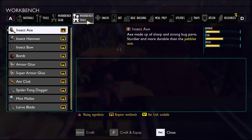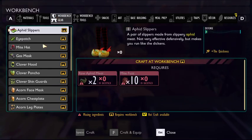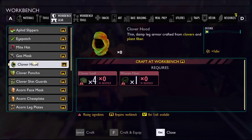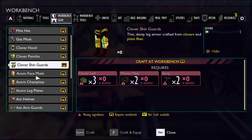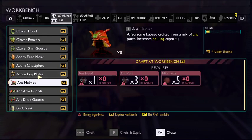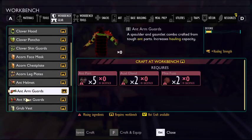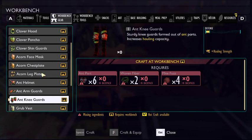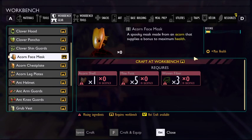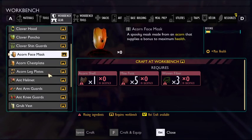First things first, let's go into workbench gear. Straight away, things like the gas mask, which are utility-based, aren't as good. It's pretty obvious that things like clover shin guards and the acorn stuff, while good early game, isn't the best. In fact, acorn is probably better than ant armor, but ant armor does give you extra hauling strength, so it's good just to have if you want to be building stuff. As you can see, acorn armor has better defense and gives you more max health, which means you're more likely to take hits.